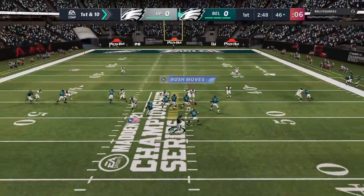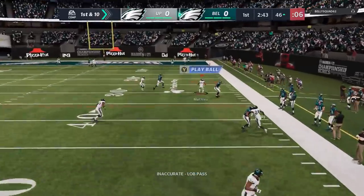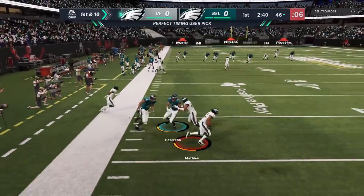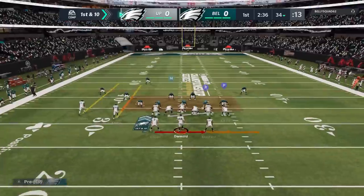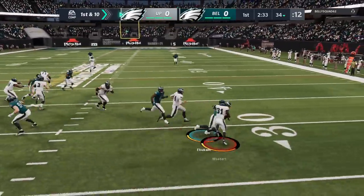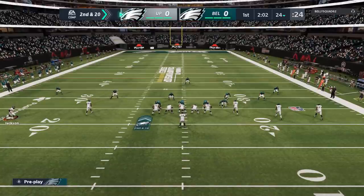On the next play, he tries to stretch out the play again, but this time I switch over and undercut it with a really good user play from Tyron Matthew. On a side note, Tyron Matthew is one of the best cards in the game right now — an absolute beast. First play on offense, I'm coming out with my Heisman. This guy is actually a really good user defender, which is one of the reasons I'm making this gameplay. And that brings me to my next two indicators.